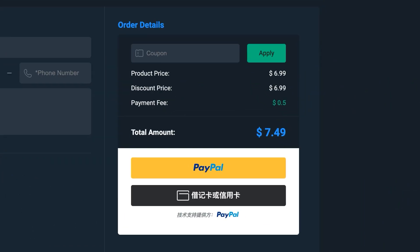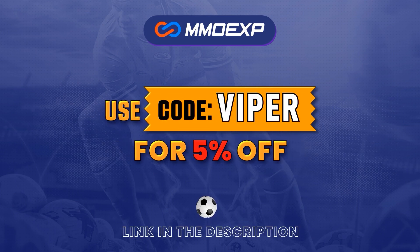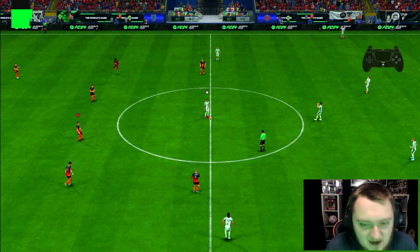If you need cheap, fast and reliable FC24 coins, make sure to go to mmoexp.com and use my code VIPER to get five percent off your order. Right then guys, first game now coming up with Zizou - let's see what this big man can do.